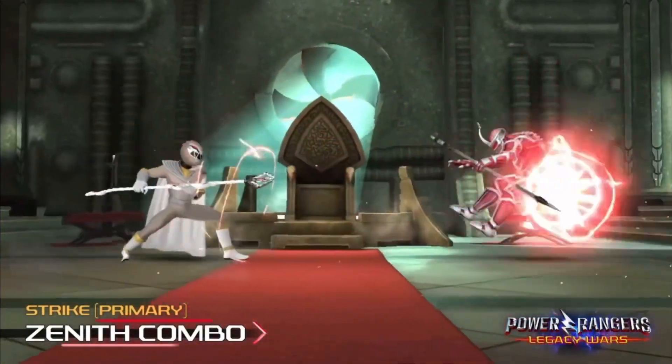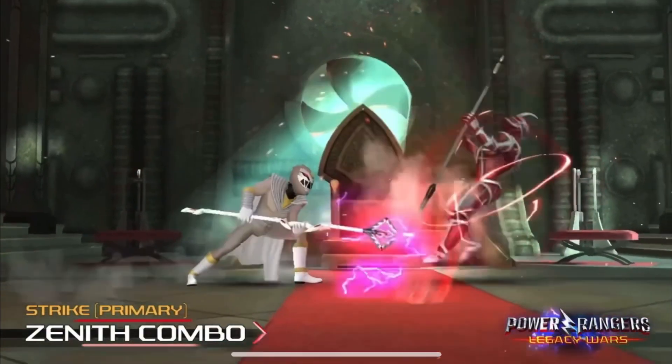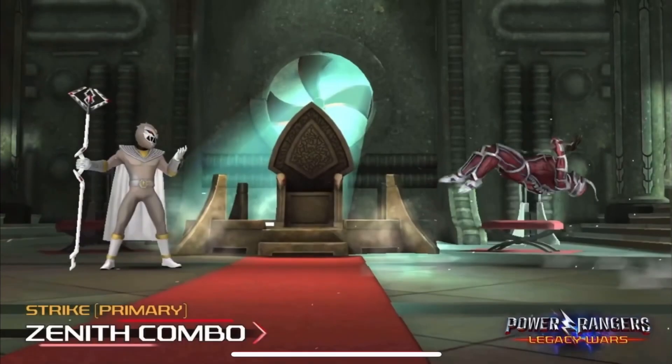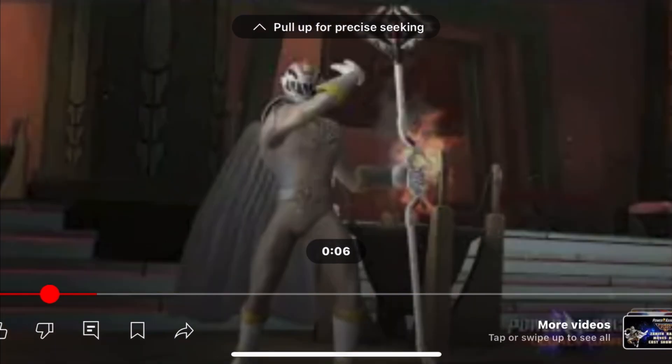Let's see his moveset. Let's see his moves again — 3 cost, 50-50 strike I guess, so pretty generic. Let's see the range again.